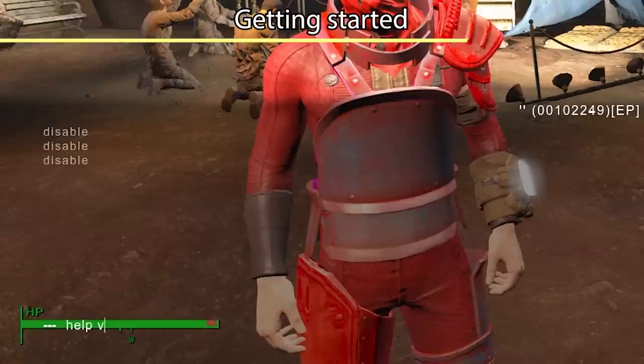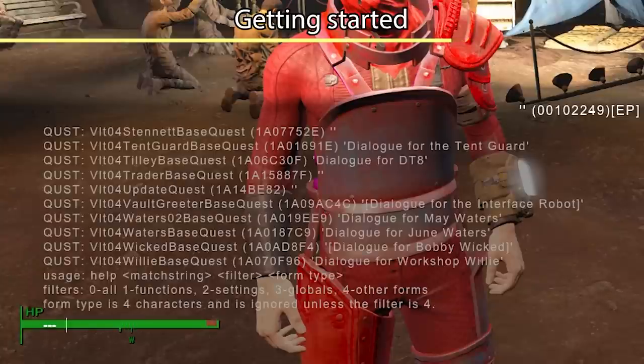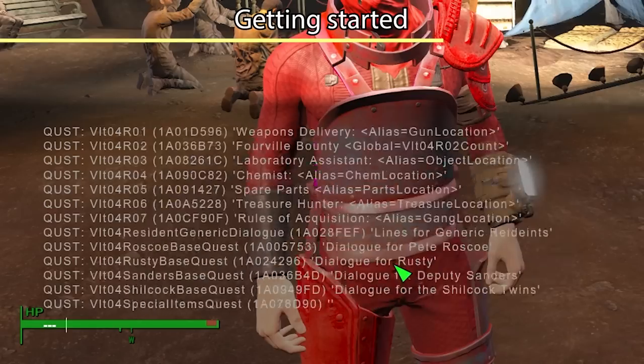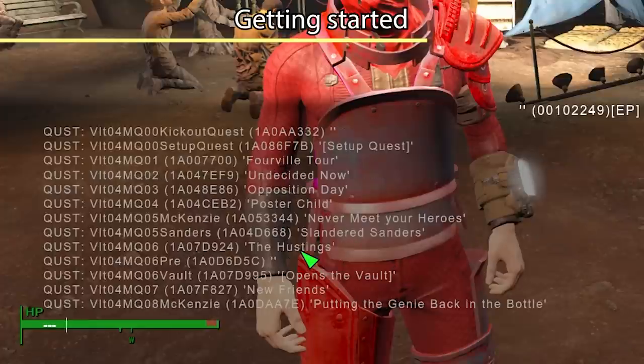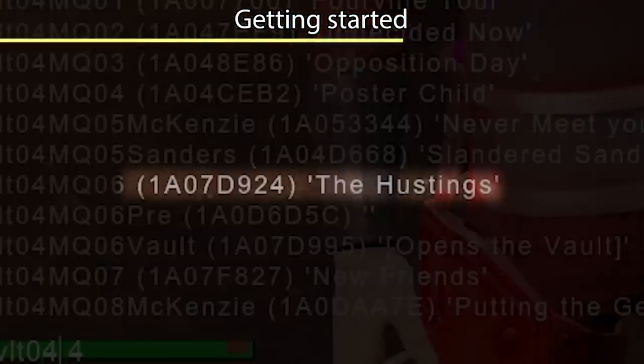We will type in help, VLTO4, space 4. And that will show us a bunch of quests for Vault 4. We'll look for the one that's the Hustings. There it is — the Hustings. VLTO4 MQ06. It will pull up the ID for the quest that you need, and for me it is 1A07D924.